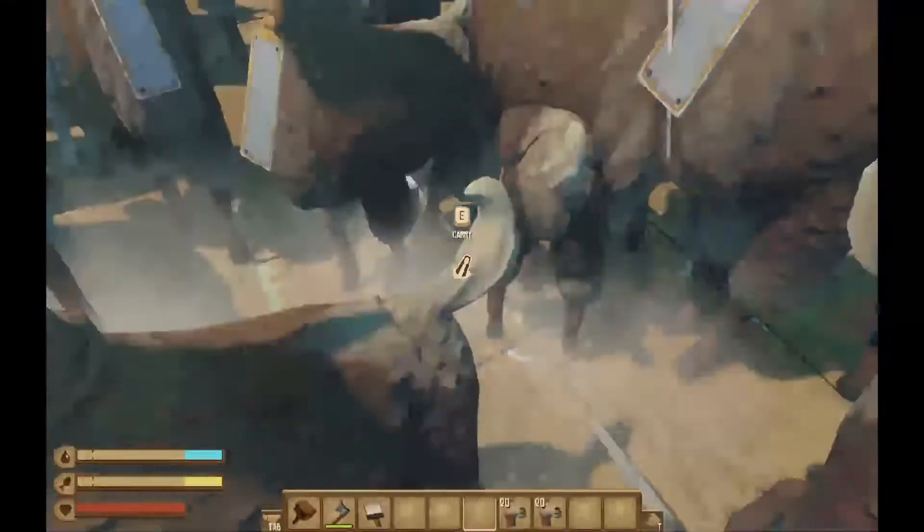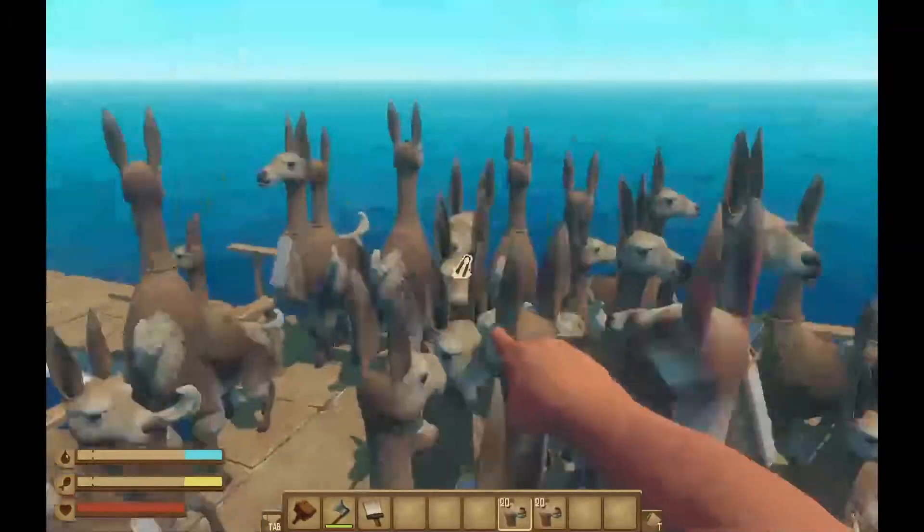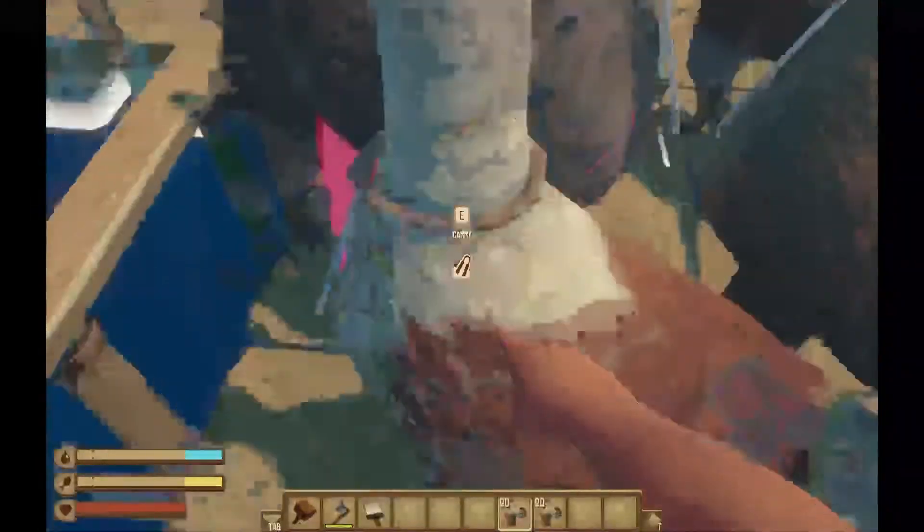After putting 60 llamas down it's already hard to find the space for them to sit down. But as they move, it gets some empty space for them.